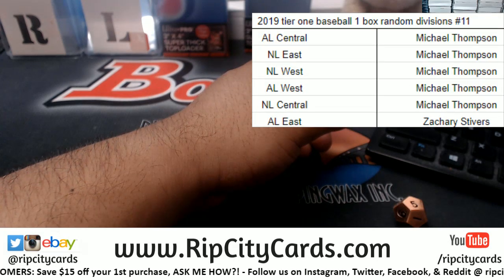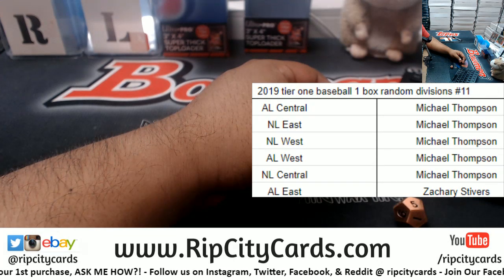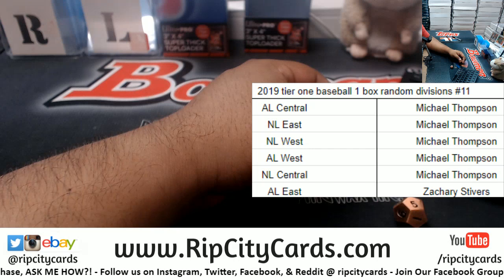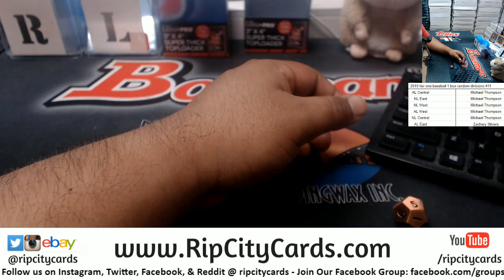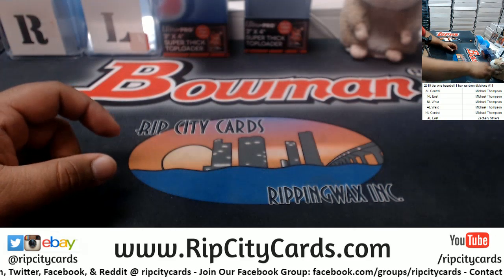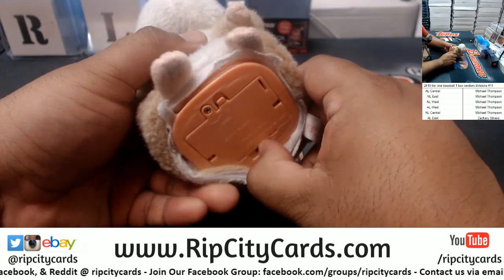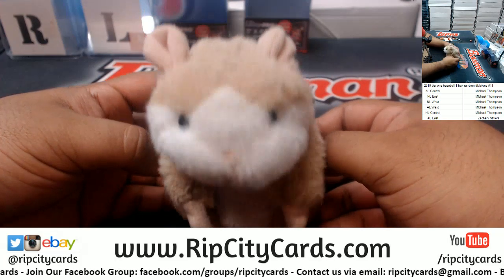So Zachary gets the AL East. Michael Thompson gets all the other divisions — AL Central, NL East, NL West, AL West, NL Central to Michael. AL East for Zachary. All righty, good luck everybody!